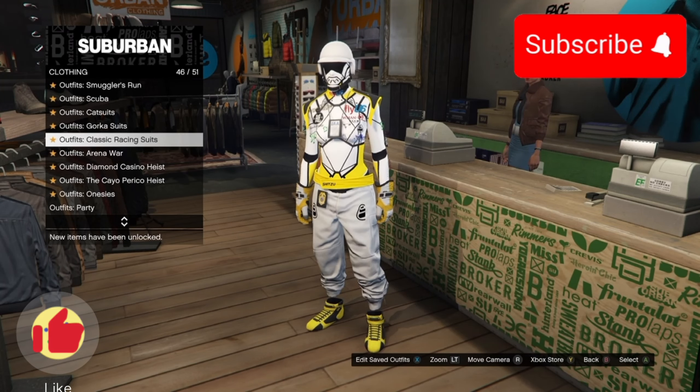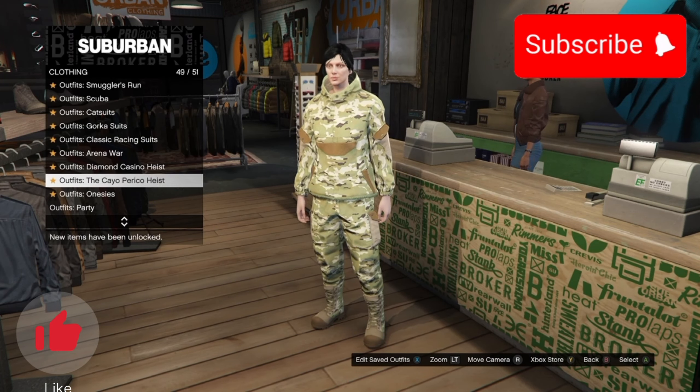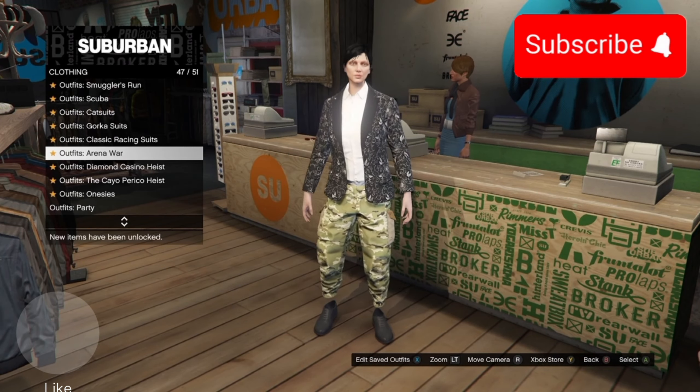What up guys, it's Noseka here, and today I'm going to show you how to get the bottom parts of certain outfits. So these gauger suits — click any gauger suit you want, go down to outfits and party, choose any one of those. Just make myself some joggers and it works with any of the gaugers.